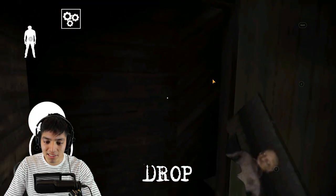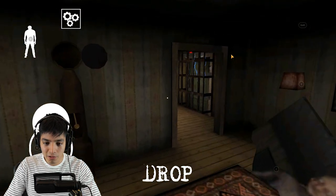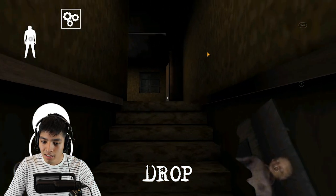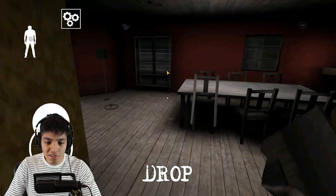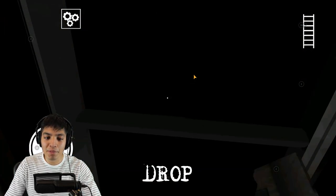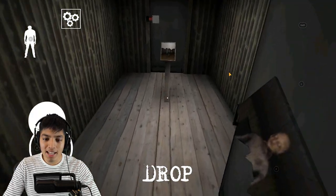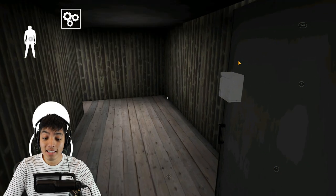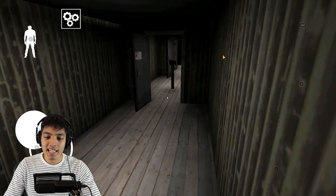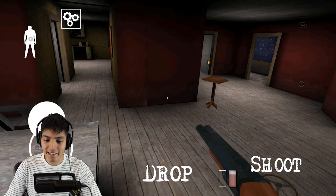Oh no, Grandpa saw me on the camera. I'm gonna have to go all the way around now. Hopefully Granny's not back because this would be a nightmare if she closes this off. She's not — okay! We're gonna go up here and finally unlock that door. It opened! I need the shotgun. Where did I leave it? Aha, there you are. We finally found the shotgun — it was right here.